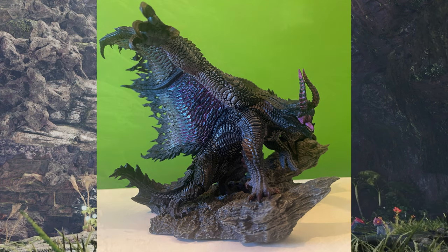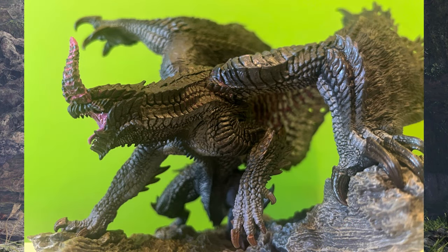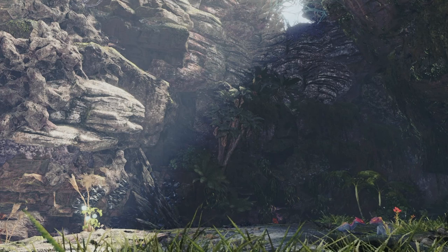And on top of that as well, you can see with Gore Magala he has these huge wings with claws at the end of them. They are used in the game to pin and also infect monsters and other hunters that it comes across in the actual world.